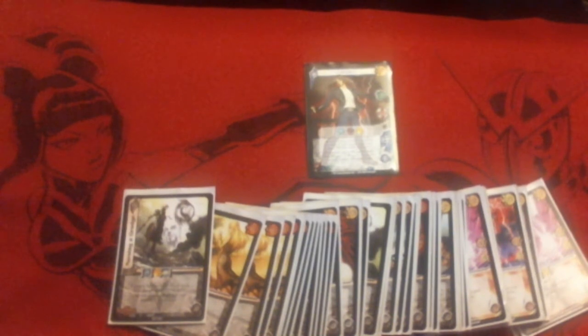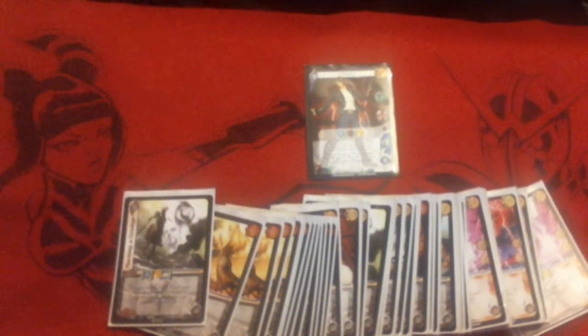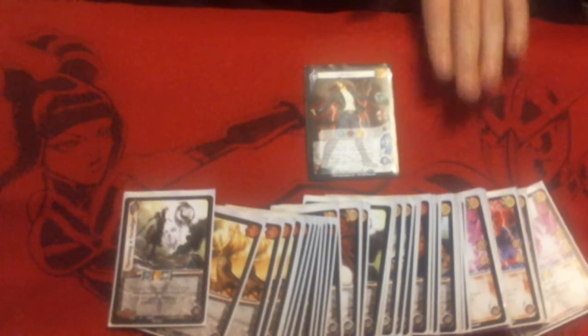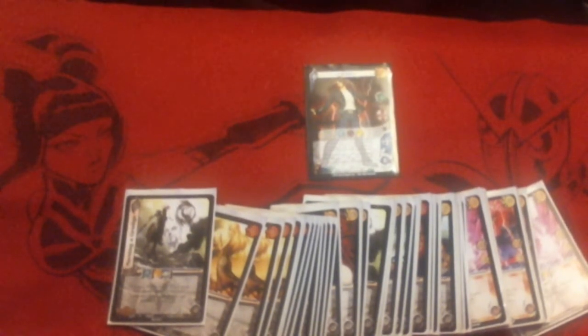Now we move on to Responses. Responses are applied whenever applicable. Responses are most of the time found on Foundations and Action Cards. Sometimes they are found on Characters — not too often, but it does happen. Responses can only be played when applicable and can only be played once. So if you play an Action Card that has a Response, you've played it and you move on — you cannot play that Response multiple times. You can play a Response multiple times on a Foundation, but only if you have multiple Foundations, as with Enhances. So that covers the basic three Plate Abilities.